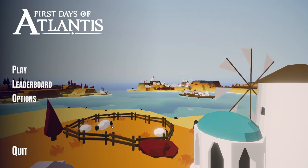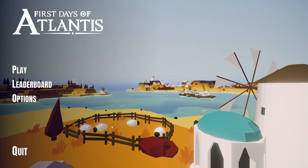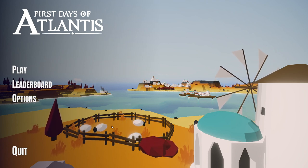Welcome back to Sunsta Games, the place to find new strategy games. Today we're going to play First Day of Atlantis, which is a demo that's part of the Steam Next Fest and it's a minimalist city builder.